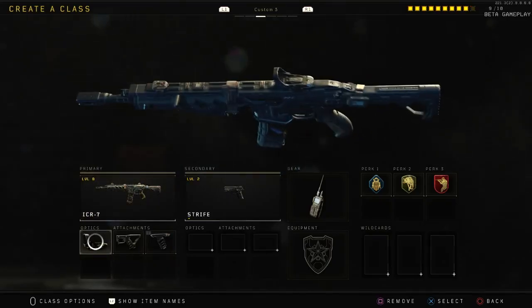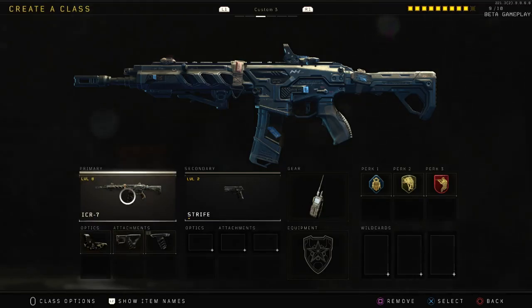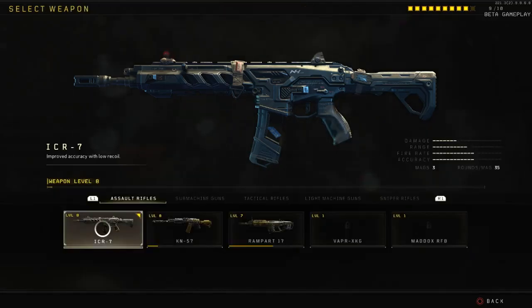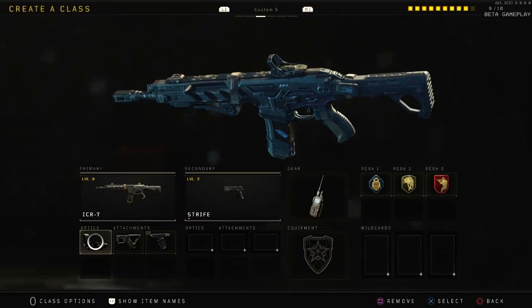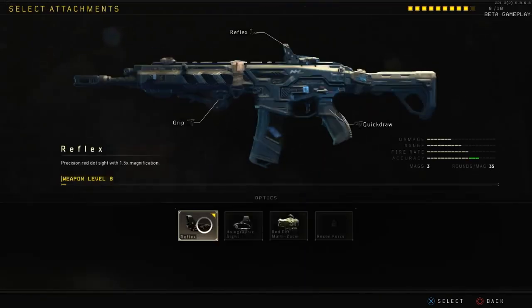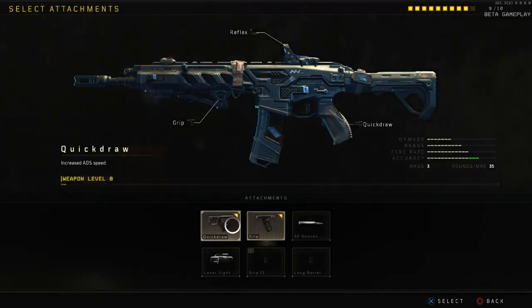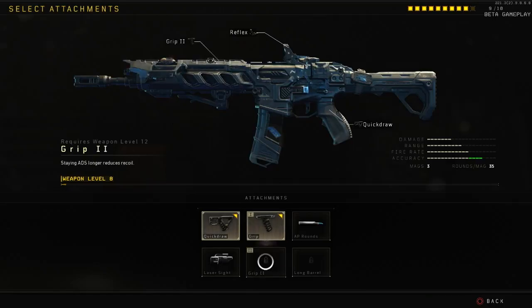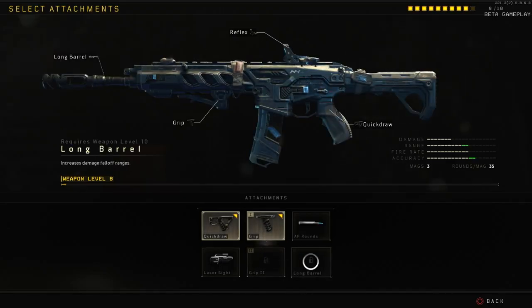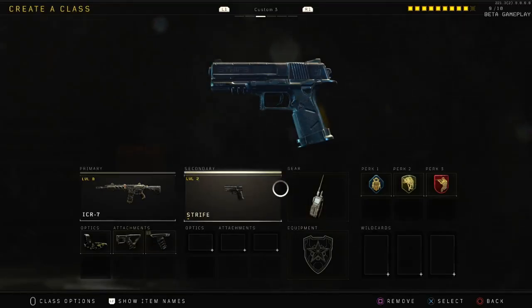Class number three is the ICR-7. I'm pretty sure this is a prototype of the ICR from Black Ops 3 — kind of like the Maneuver from BO3. It has high impact but also a high rate of fire, which is really decent, so it kills in about three to four bullets, or two if you get a headshot. I like to run the Reflex Sight — the iron sights are clean but I prefer the reflex. I'm using Quick Draw and Grip as they're the most reasonable attachments. Grip reduces recoil even more and I haven't unlocked Long Barrel yet.